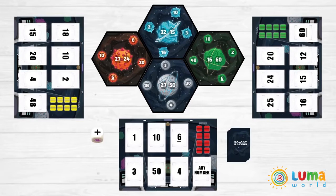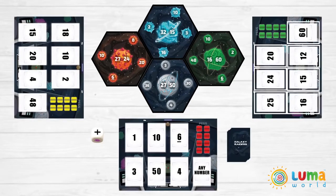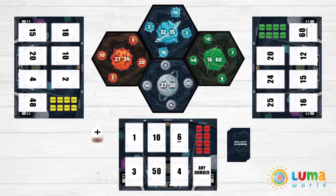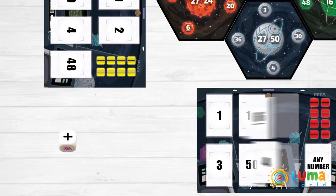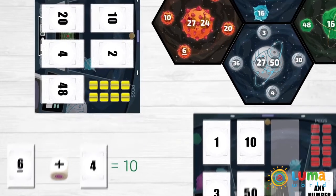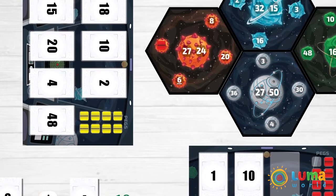On your turn, you roll the dice. Using the operation you roll and any two number cards you have, you must capture a number position on the ball. For example, you roll addition. Using the cards 6 and 4, you can place your peg on 10. You have now captured a moon.